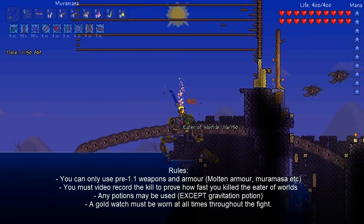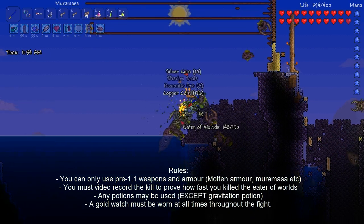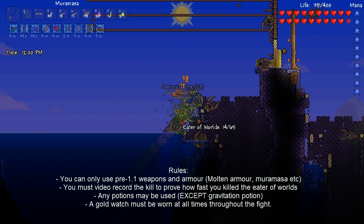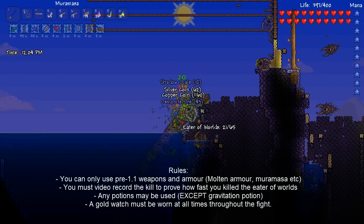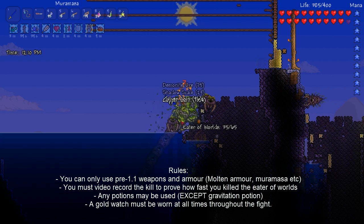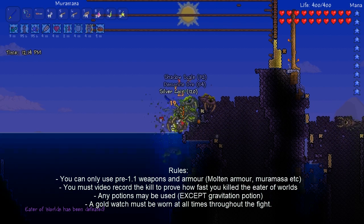The rules basically are: you can only use pre-1.1 weapons and armor, so you cannot use hollowed armor, no mithril, no cobalt, no adamantite, no excalibur — just items that were before 1.1, so molten armor, muramasa, star cannon, all those general weapons. You must video record the kill to prove that you killed it, obviously. Any potions may be used except gravitation potion, and a gold watch must be worn at all times throughout the fight.